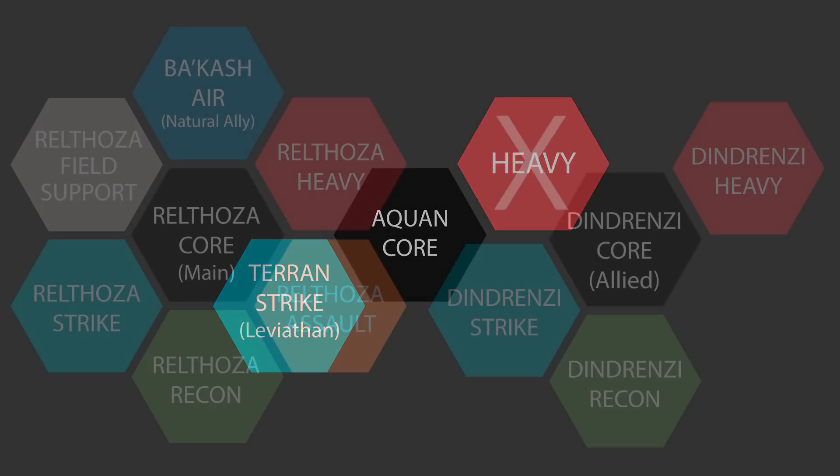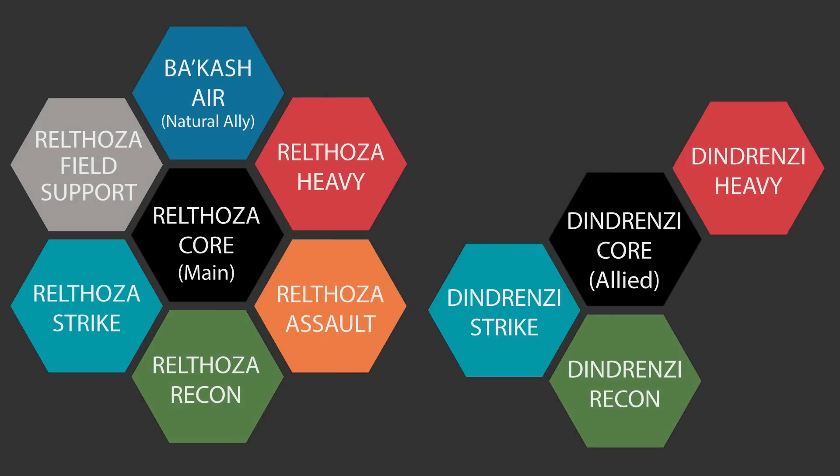The third and final way to take helices in an army is to take an allied battle group, which basically adds another battle group to your army from an ally within the same pact. That additional battle group must consist of only one faction and it can't cost more points in total than your main battle group. So I could add a Dindrenzi allied battle group to my main Rolthoza battle group, but the additional Dindrenzi battle group would have to be purely made up of Dindrenzi helices and wouldn't be able to cost more in total than my Rolthoza group.